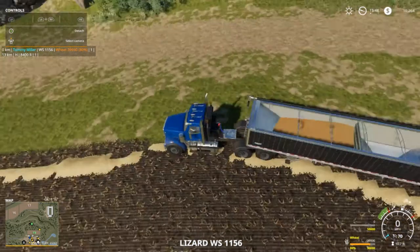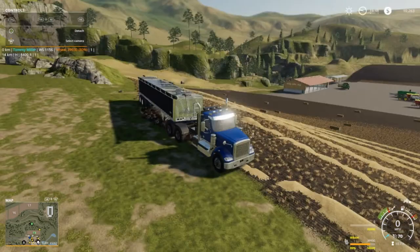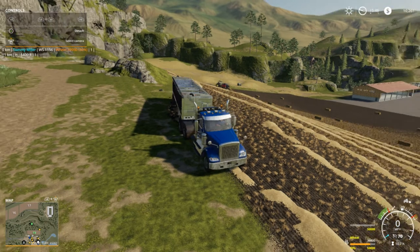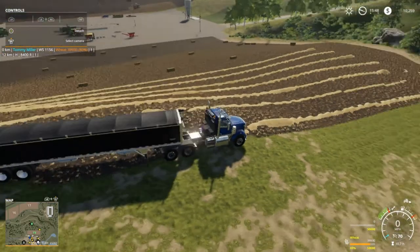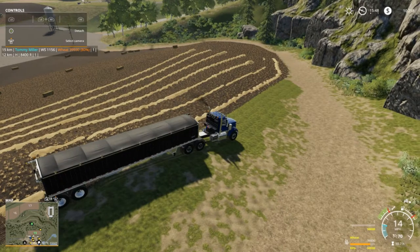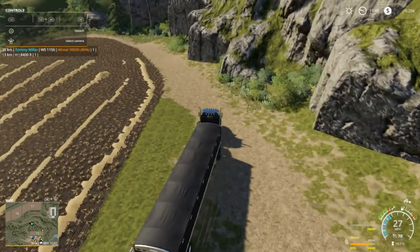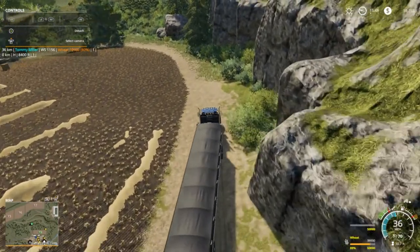Our wheat — let me get it where I can see it. 39,930 liters. Not bad, not bad at all, just off this little portion here. I'm going to go take this and put it in the silo, and this will be for the chickens. But I don't really think the chickens are going to need that much unless we get another pen.